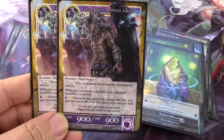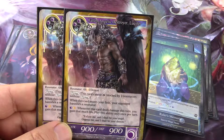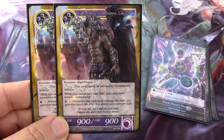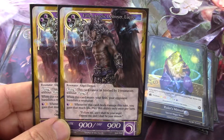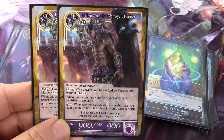He's got flying. When this card enters your field, your opponent banishes a Resonator. And then for Black Moon — and you already have Black Moon's Memoria for this card — whenever this card deals damage this turn, you gain that much life. So it's got lifelink, and you can only do it once.